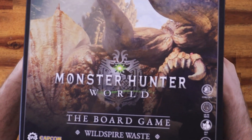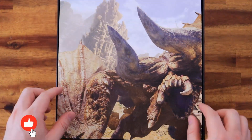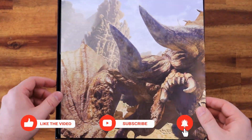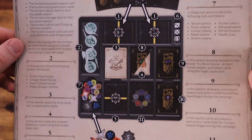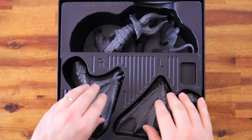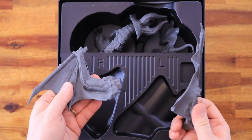Big box. Now, like on the Ancient Forest, there is a paper with concept art of Diablos, and in the back you have all the instructions to organize your storage tray. Then right after we have the two wings for the Diablos, right and left.